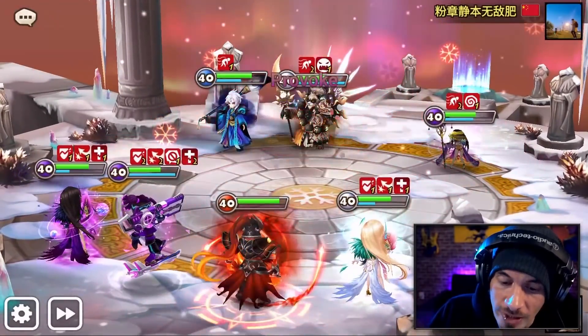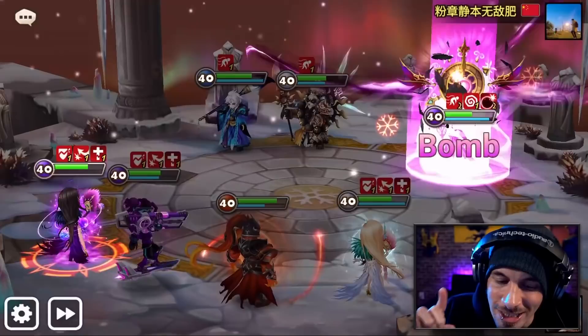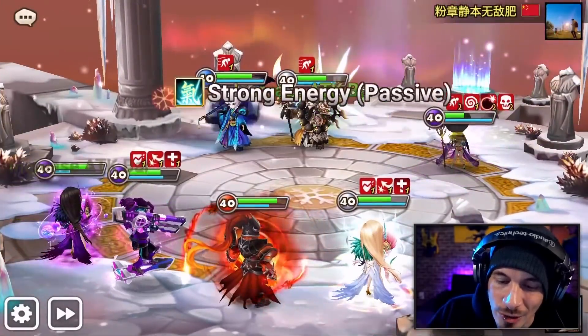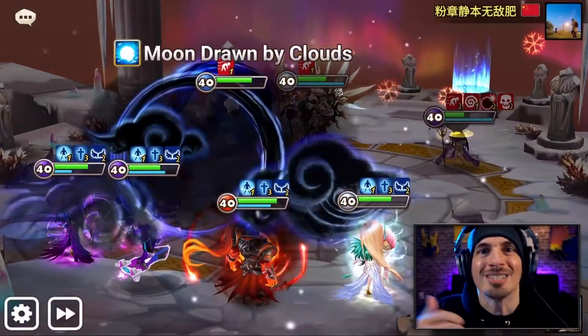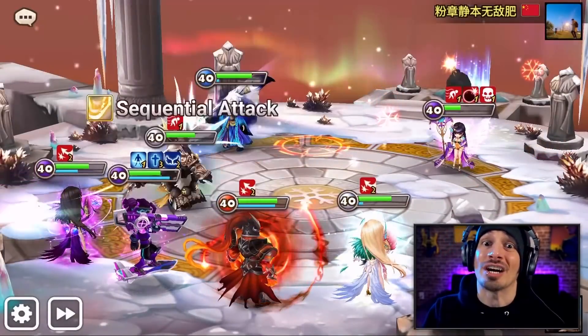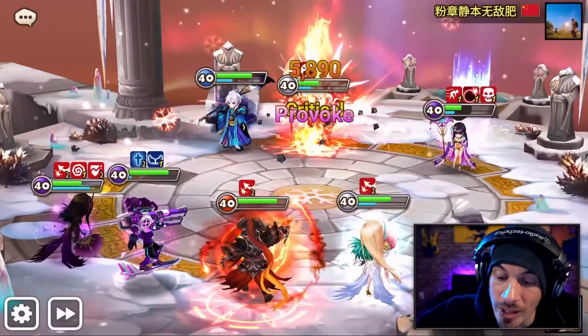The new skill increases the attack bar of all allies by 10% each if the enemy target decreases an ally's attack bar during the enemy's turn. So Triton, Chiwu, Moor, Savannah — so much stuff activates his attack bar increase for all allies.